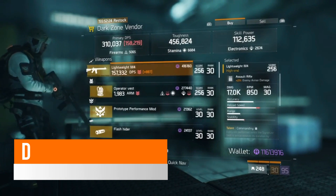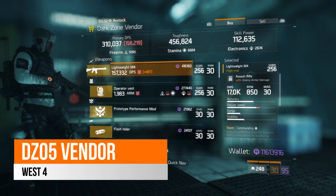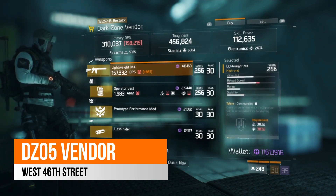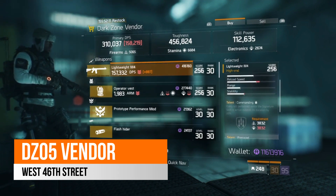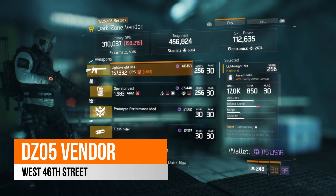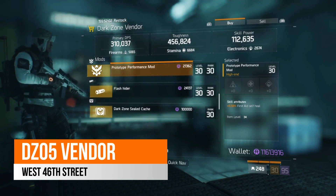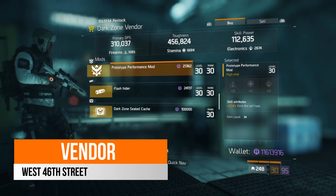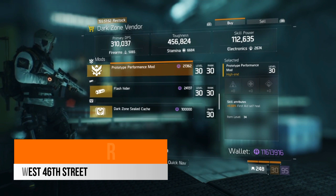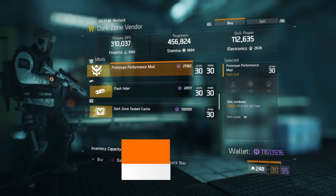Over in West 46th Street, which is your DC5 vendor this week, there is a Lightweight M4 with 21% enemy armor damage and 17k base damage. It does come with Commanding, Prepared, and Deadly. It's not the best Lightweight M4 out there and certainly not the best one we've had in these vendors, but if you haven't managed to pick one up, then there is one here you may just want to take a look at. Also, there is a prototype performance mod here which gives you 5.5% first aid allies self-heal, so it's a great mod to get the heal up to yourself.